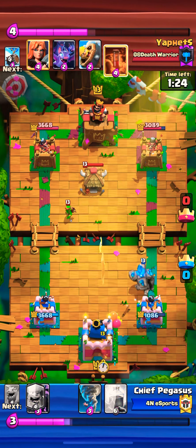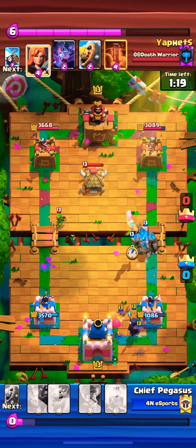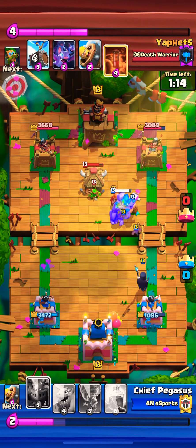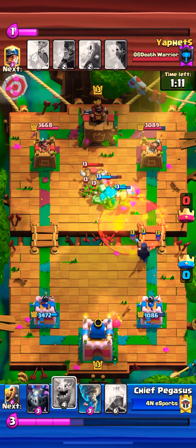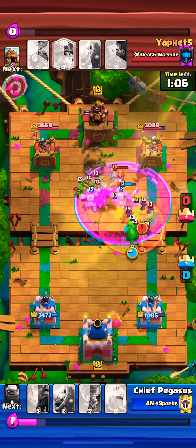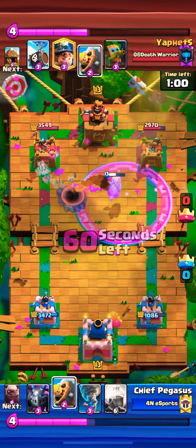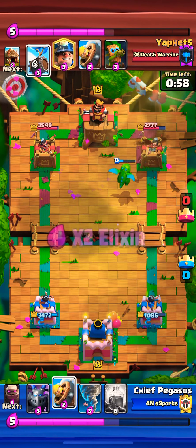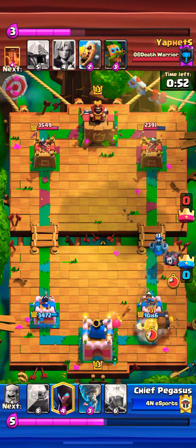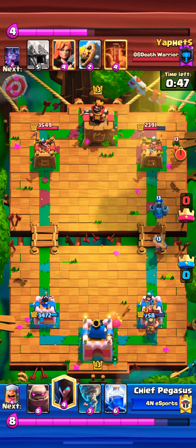That was a good decision to let that miner and the dark goblin hit our tower. I keep distance between the night witch and the golem so that way the poison doesn't get full value. If you know the poison spell is there, this is how you try to deny the value that poison players are looking for. After the poison was used, the night witch ends up living and the bats become a problem. The opponent starts spending way too much elixir on defense. A barbarian barrel miner — I just let it get the hits it wants.